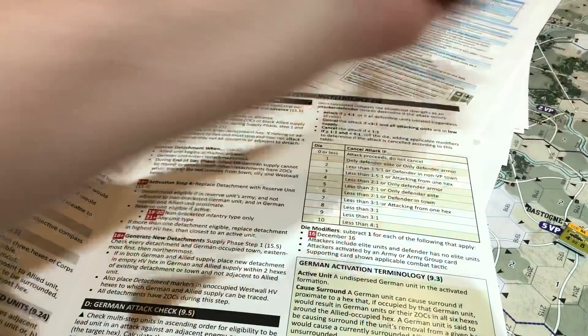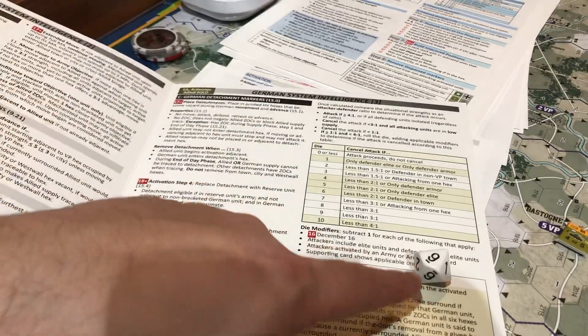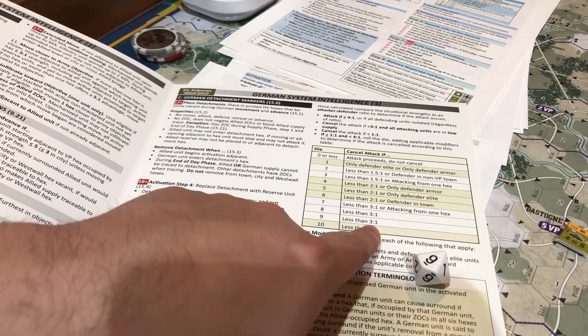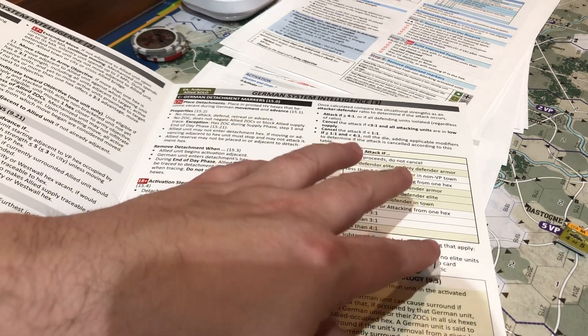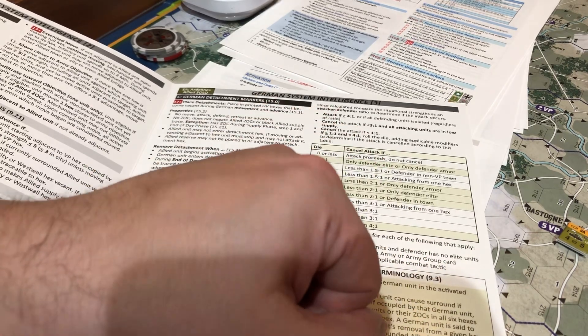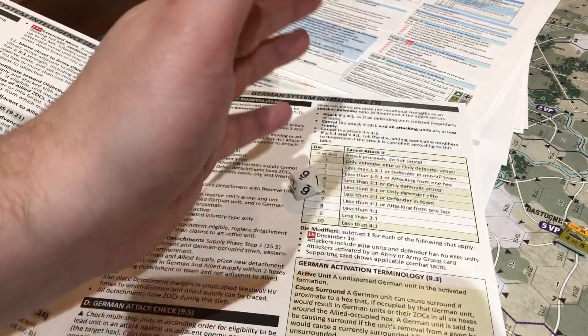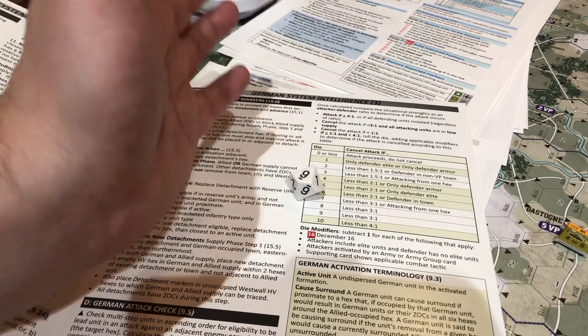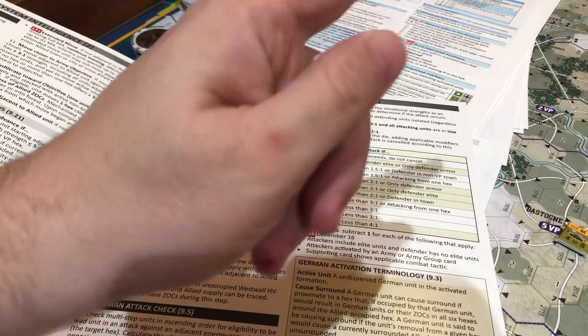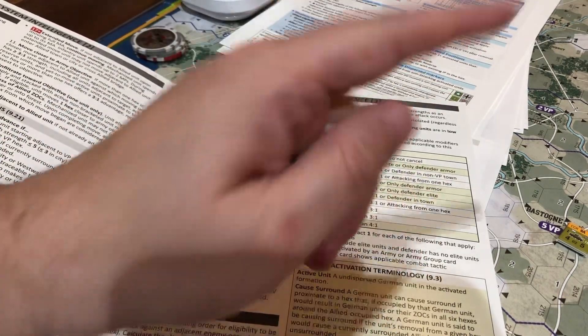13 to 5 is 2 to 1, so we're going to roll to see what he does. I rolled a 9. They're going to cancel the attack if it's less than 3 to 1. No worries there. And in fact, we had more than 5 — we were in a forest, so that would have made it 6, etc. Sorry, I just needed to make sure we finished the German turn, which we did. Now everything I just did is valid. My turn's over.